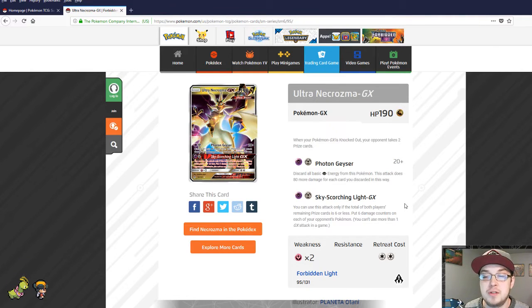Sky Scorching Light GX: you can use this attack only if the total of both players' remaining prize cards is six or less — put six damage counters on each of your opponent's Pokémon. Right off the top of my head I'm thinking Tapu Lele prism from the prism set — it's a fairy Pokémon that allows you to move damage counters. If you could spread six damage counters across all of their Pokémon and then follow up with a Tapu Lele, you can redistribute those to create multiple knockouts. You could potentially win the game — if they have three prize cards left and you have three, you activate the GX, bring in the Tapu Lele, and basically just win.